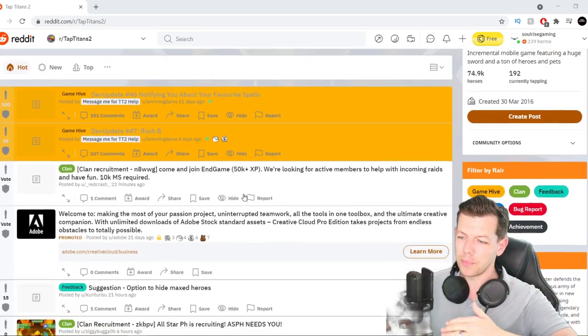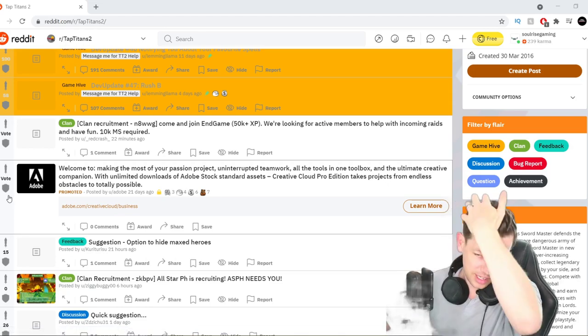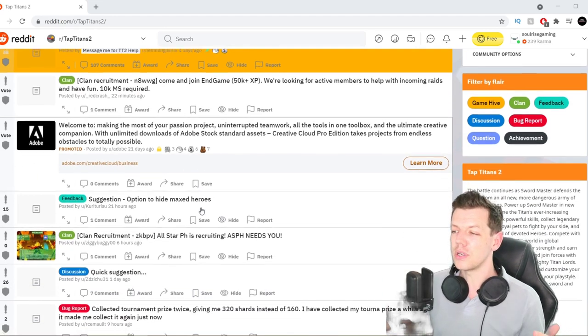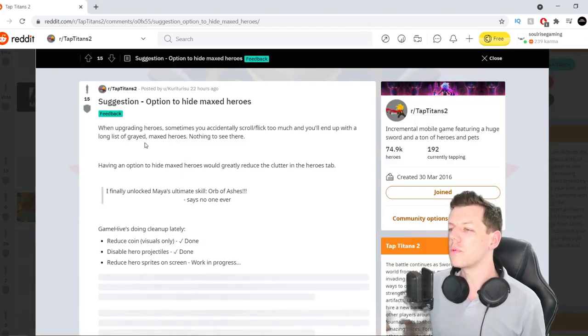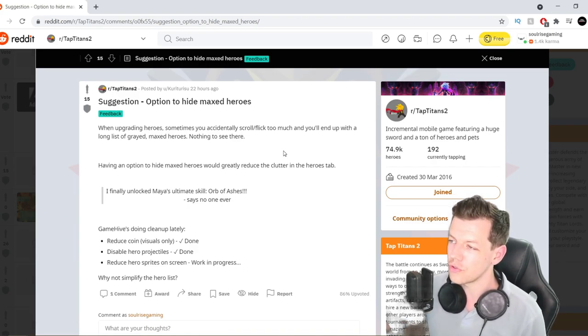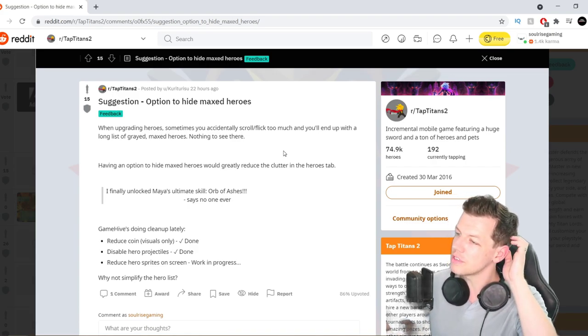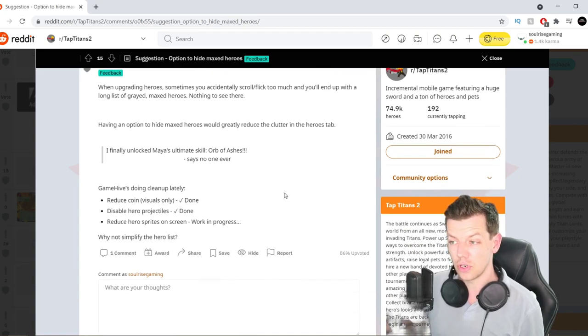So, straight away, I'm starting from the top. We'll upvote it with our sword if we think it's good. The first one is a suggestion: option to hide max heroes. So when upgrading heroes, sometimes you accidentally scroll or flick too much with a long list of graded max heroes — nothing to see there. Having an option to hide max heroes would greatly reduce the clutter in the hero tabs. That's a good idea.